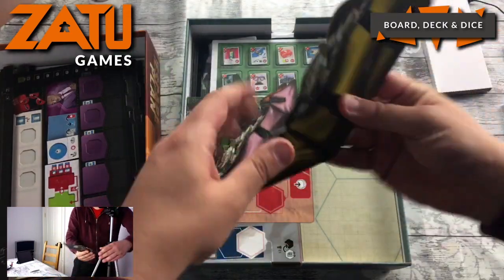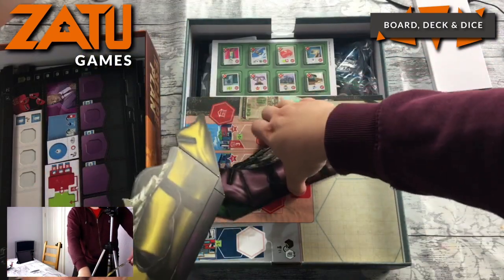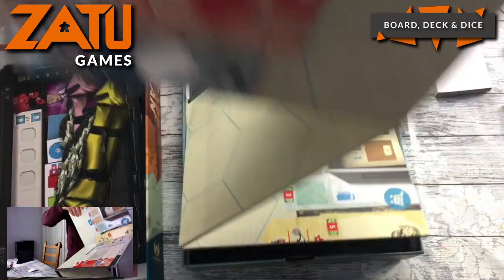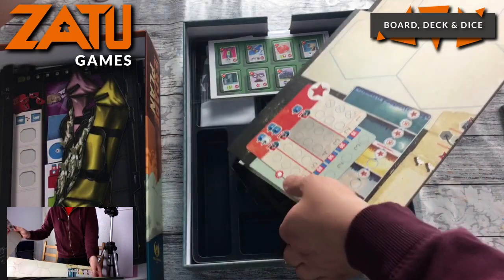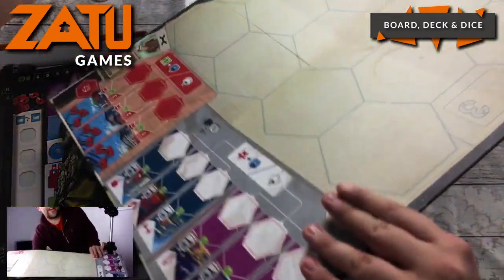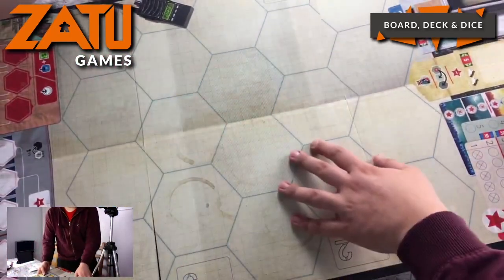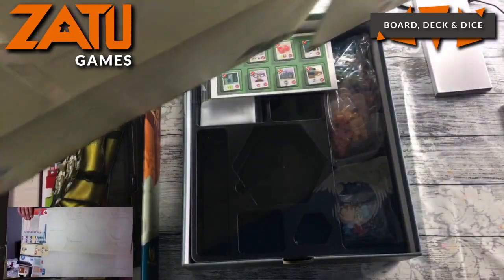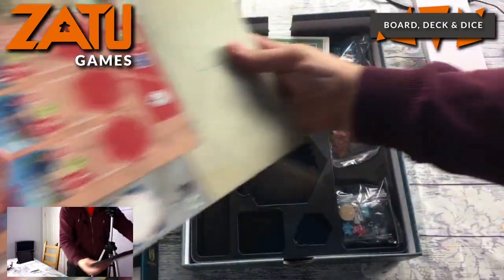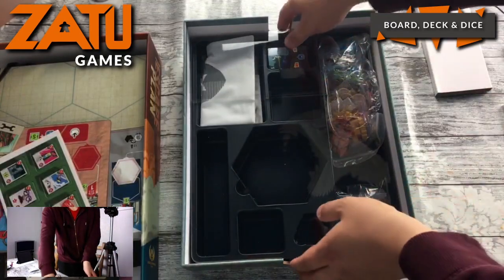I think these are — yep — player screens. Nice thickness on those, so there'll be five of those as well. We have the main player board, which is mahoosive. You're actually placing the hexes out onto the board, and you can see on the other camera just how big that is. It stresses me out folding these up — and it's double-sided as well. Some more punch board. And what a beautiful insert this is.